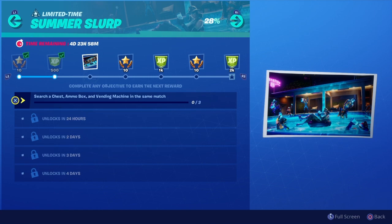Guys, if you want to be eligible for random gifting all throughout Season 10 and Season 11, all you need to do is smash that subscribe button and drop your Epic username in the comments. So today's third challenge of the Summer Slurp limited time is: search a chest, ammo box, and a vending machine in the same match. With that being said, let's get to that location.